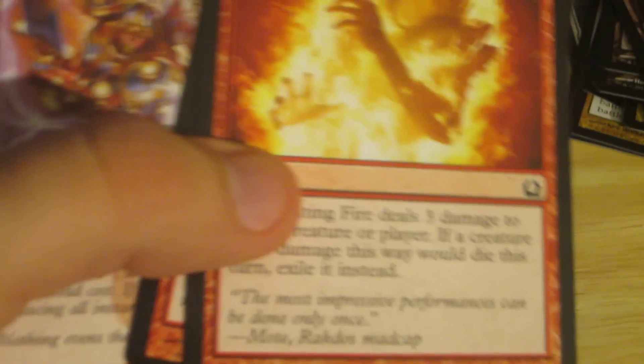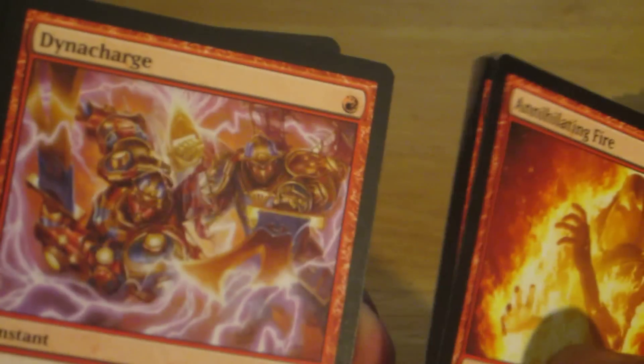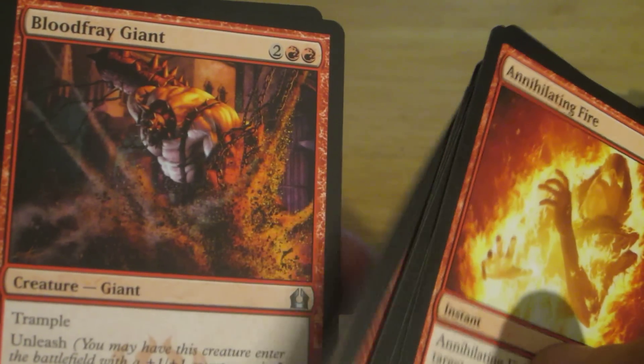And then just random stuff here — some of it in my deck, some of it not. It's just a bunch of commons and non-commons from Ravnica, which is still pretty cool to see them.